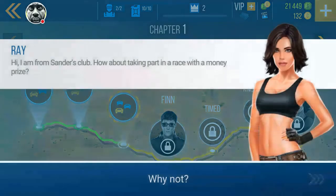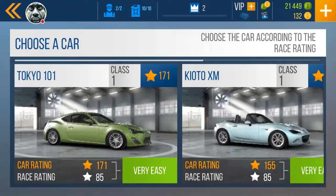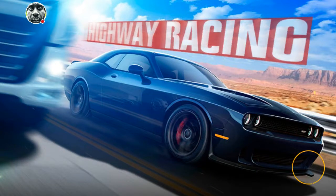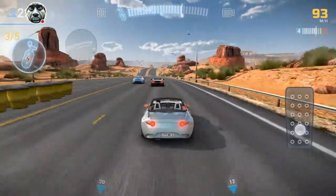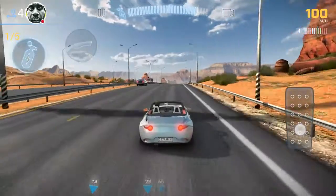Ray from the Sanders club asks us to take part in a race for money. Stephanie told us our goal in Texas is searching for stolen cars — Sanders is the main suspect. We're to befriend Sanders' friends to improve our reputation and learn more about the stolen cars. Also worth noting: every race takes one pip of gas. I think the best games have done away with charging gas for racing — CSR is commended for that.